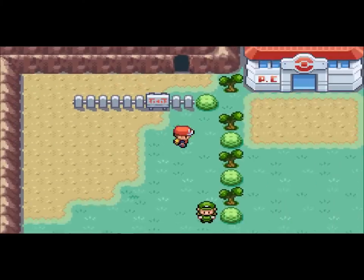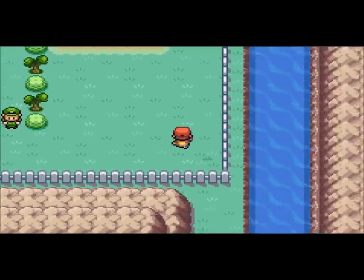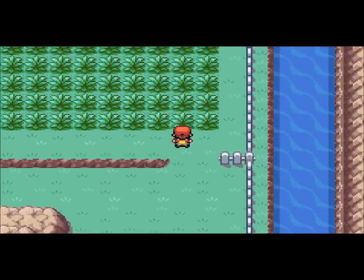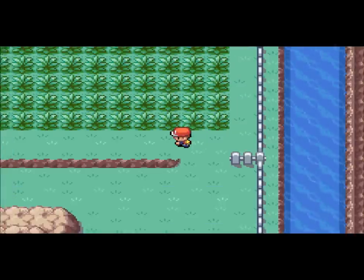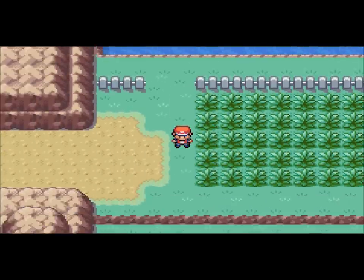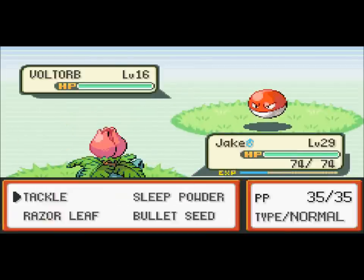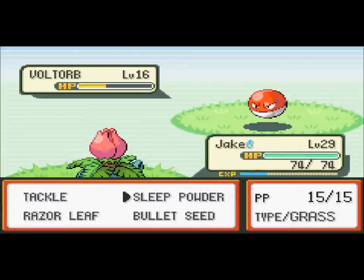I started recording and then went inside Rock Mountain, and I noticed they needed Flash. I completely forgot about it. I'm going to catch a Voltorb because Voltorb can learn Flash. My Meowth and Clefairy can also learn Flash, but I'm going to catch a Voltorb anyway because we need to have 10 Pokemon caught. There's one right there — I'm going to use Sleep Powder.